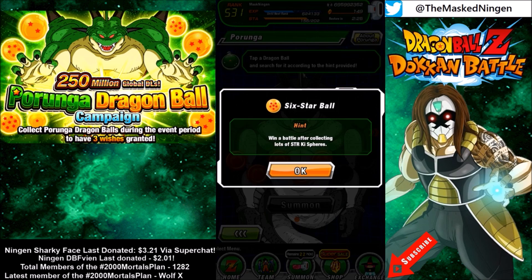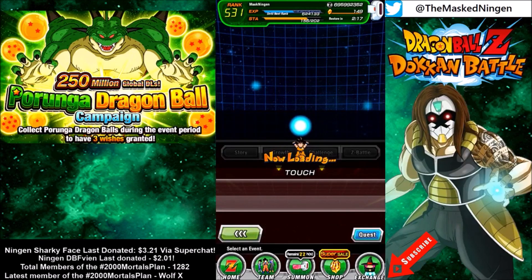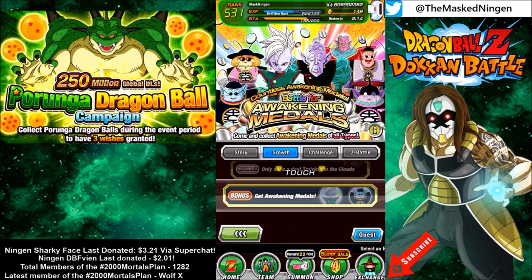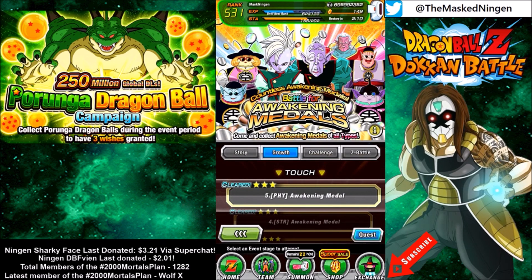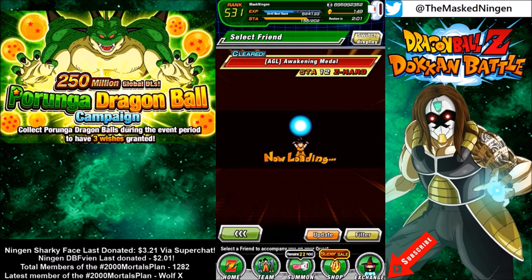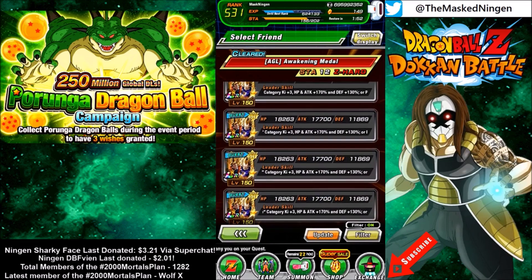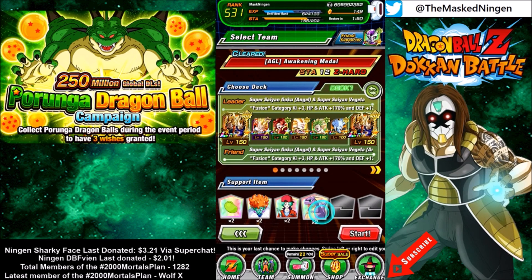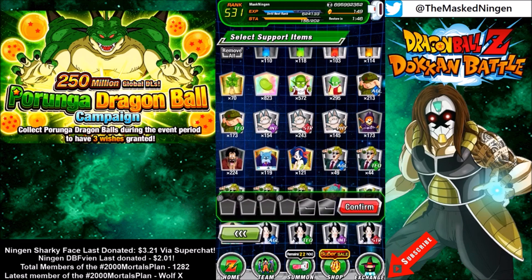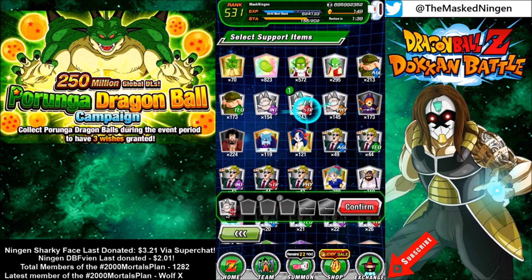The hint for today is: win a battle after collecting lots of strength key spheres. My understanding is that the total you need is 28, but bear in mind this is not for getting 28 in one go, because the field would have to be essentially entirely STR orbs for that to work. I'm bringing my fusion team because I have a great orb changer in Wyrus - it changes a load of orbs to physical. What you want to do is bring all these items here.